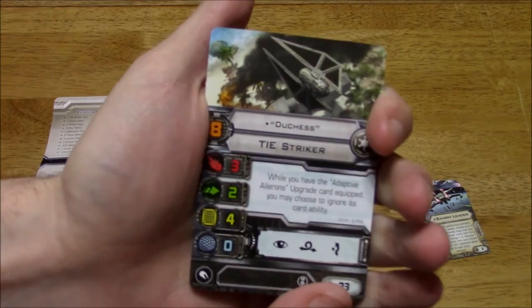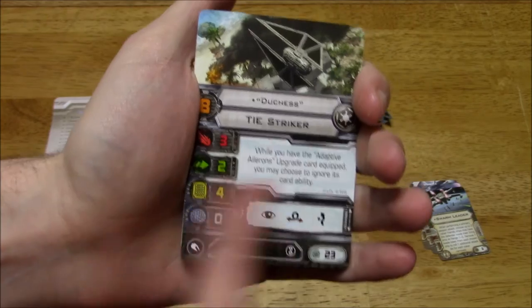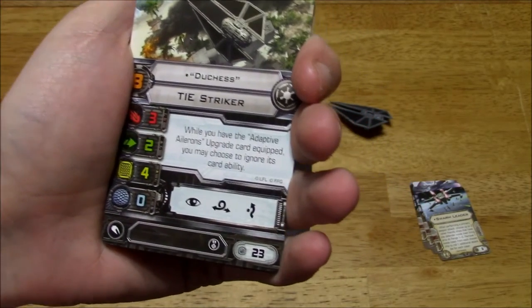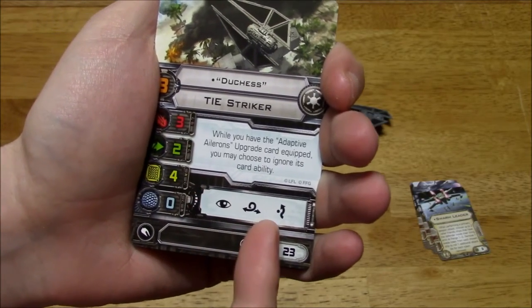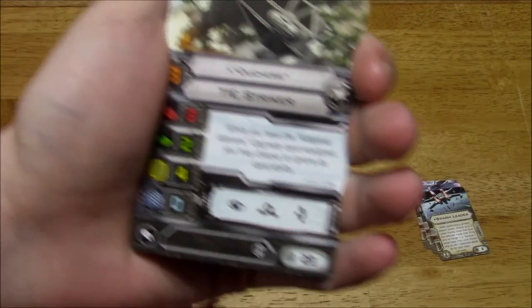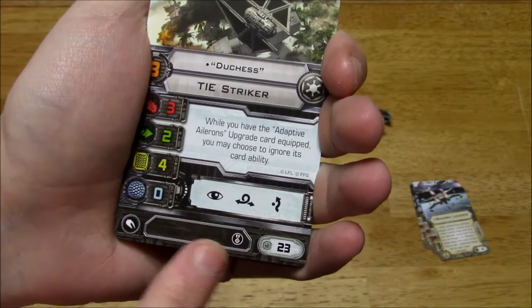So we've got the Duchess with Pilot Skill 8. Stats are 3-2-4-0. The special ability is: when you have the Adaptive Ailerons upgrade card equipped, you may choose to ignore its card ability. It may be down in the upgrade deck, so we'll check that out shortly. Actions are Focus, Barrel Roll, and Evade. It has the Elite upgrade slot and costs 23 points.